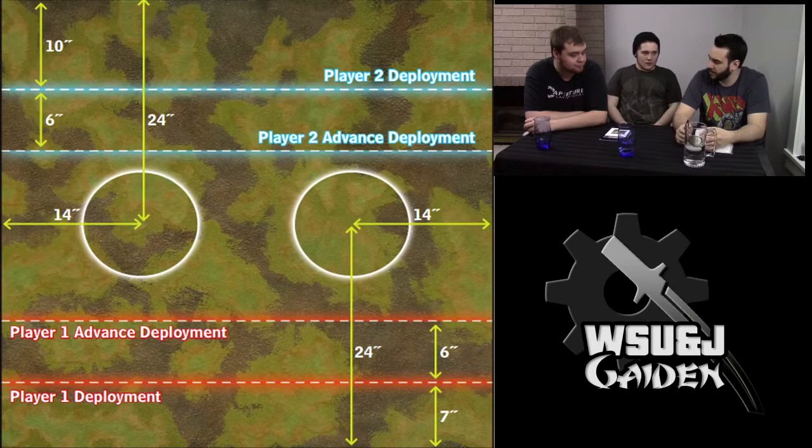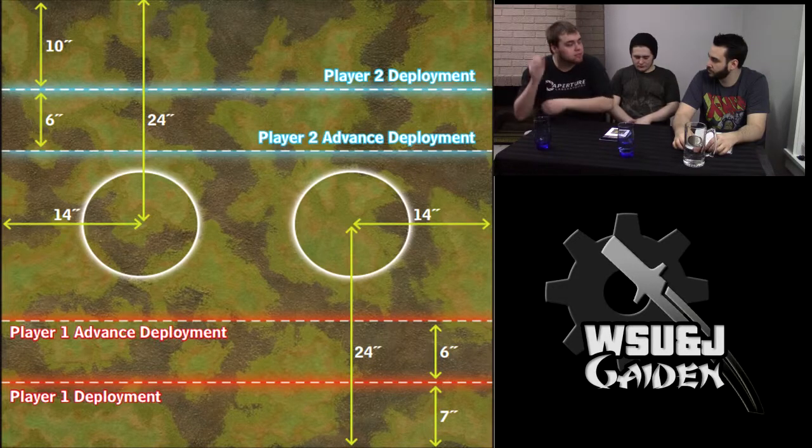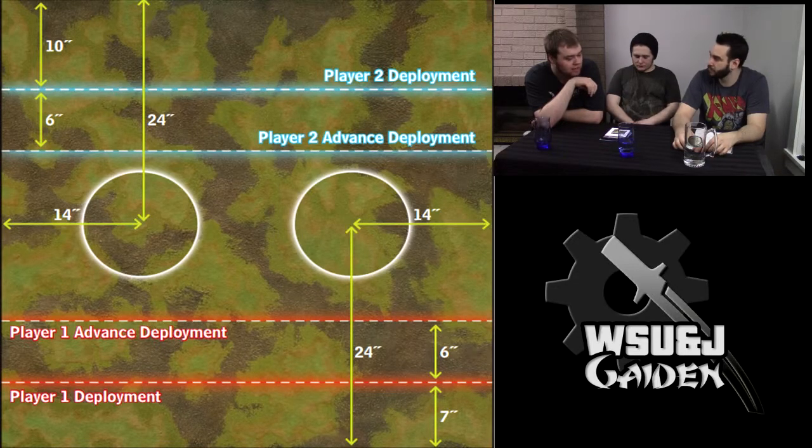There's a lot of the board taken up by areas to control. You've got two 12-inch diameter zones whose centers are 14 inches from the side table edges. So there's a relatively small band of real estate in the middle that doesn't really matter. The second player's advanced deployment zone almost touches the circles, so he can easily toe in on his first turn.